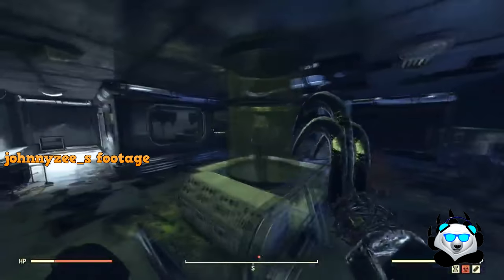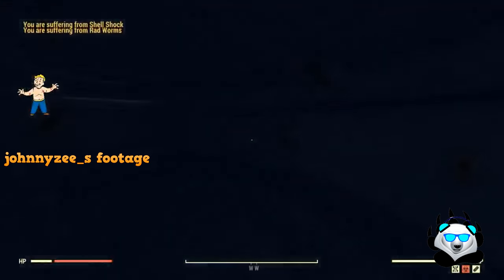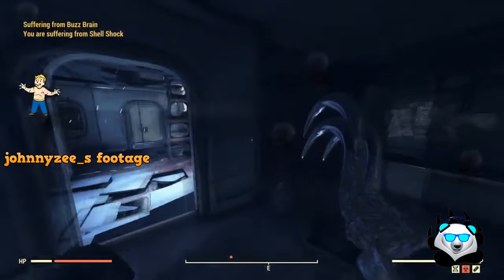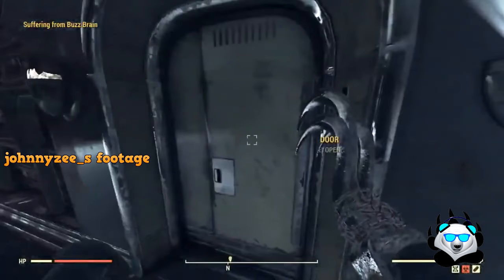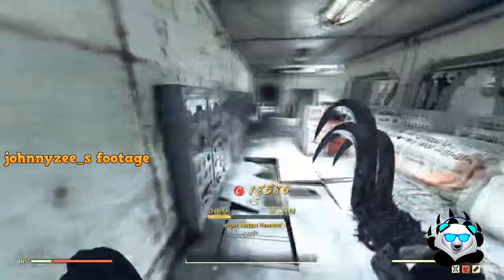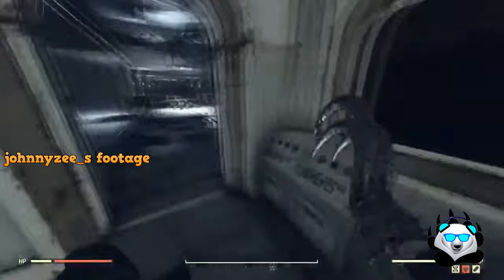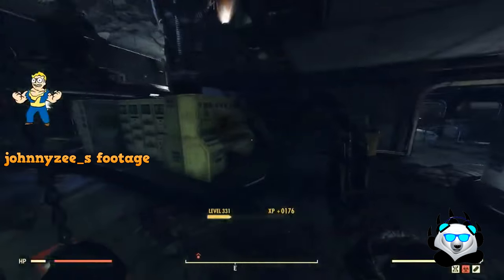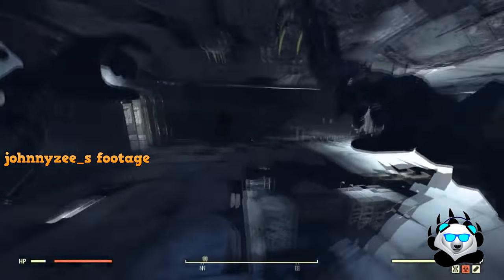The optimal farming method in Fallout 76 is actually dying. If you're doing this in survival mode, make sure you don't have much aid material on your person, because when you die — whether from another player or a legendary — you drop your aid as well as your junk. In adventure mode, you only drop your junk. Both survival and adventure mode work with this technique.